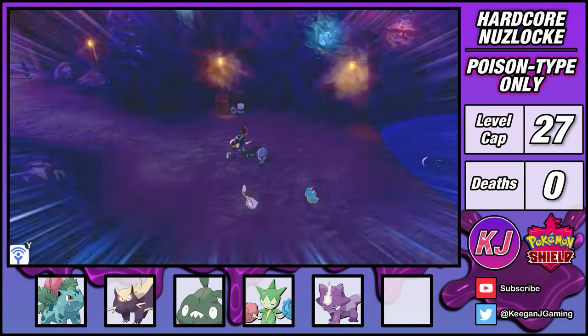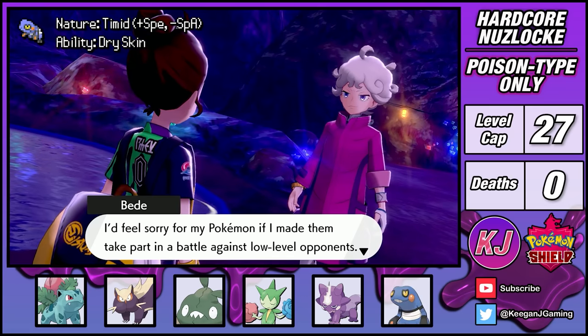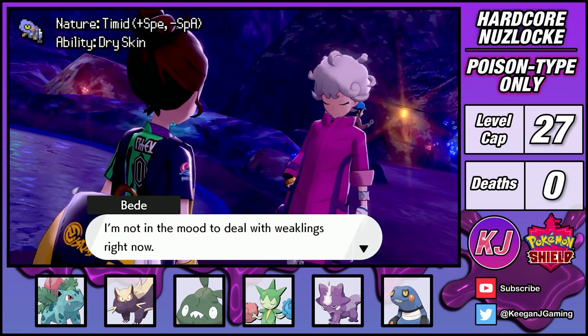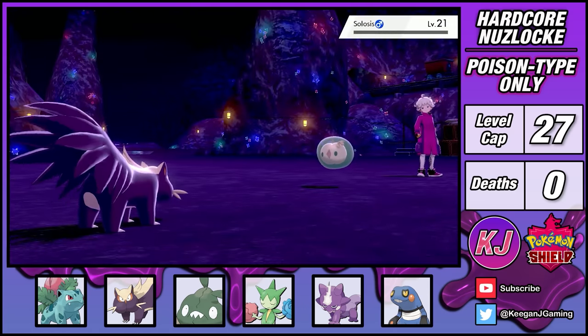Into the second Galar Mine, where I'm able to add the Poison Puncher, Croagunk, to the team. Bede and his psychic Pokemon challenge me to a rematch, but I'm much more prepared this time. Stunky now has a dark type move in Bite, which allows me to handle Bede's team without too much trouble.